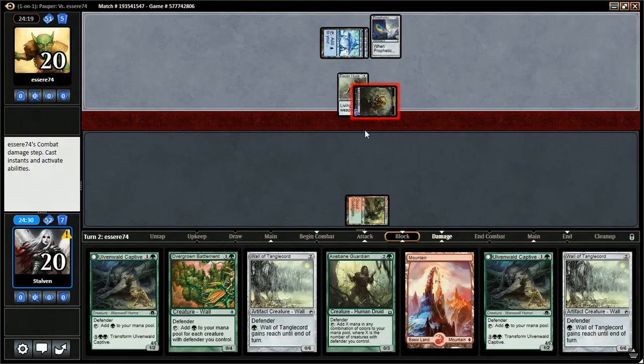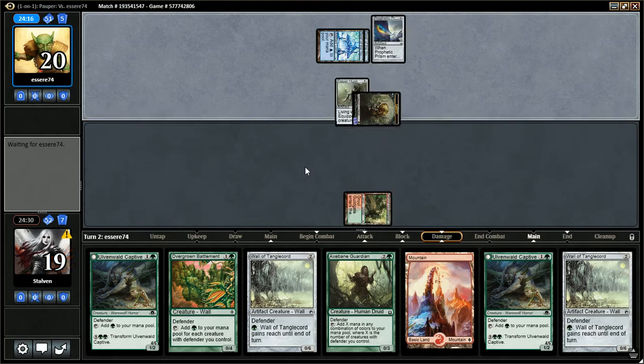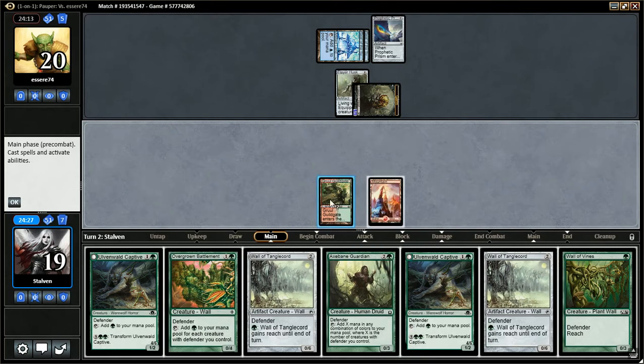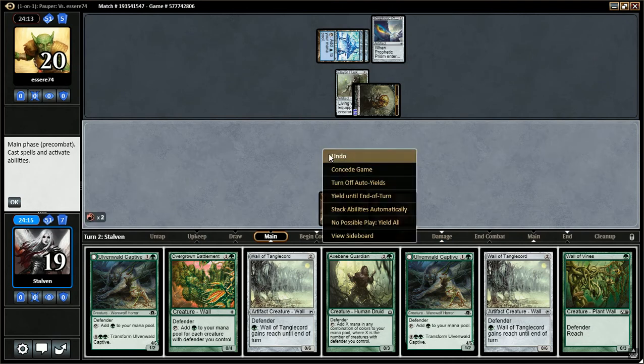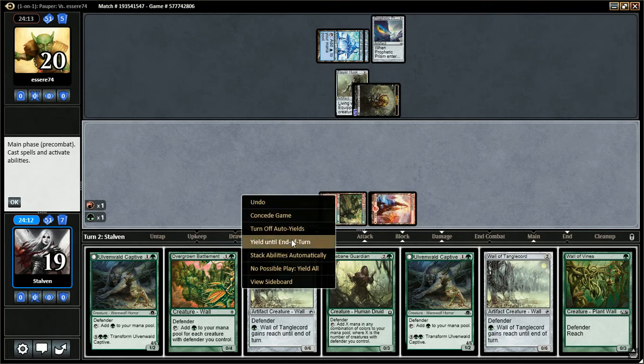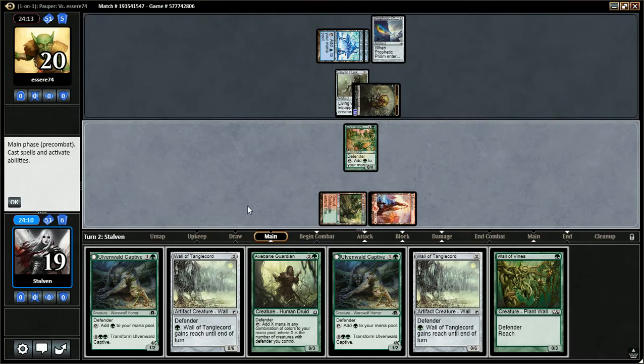Opponent gets in with the Germ. I think I might play... let's see, if I play Battlements this turn, next turn I'll have mana to play a two-drop and then another two-drop. That seems fine. Play the Battlement, pass the turn.